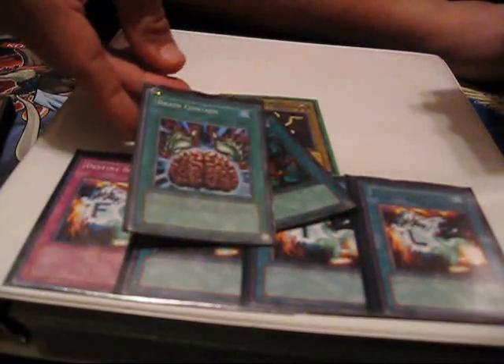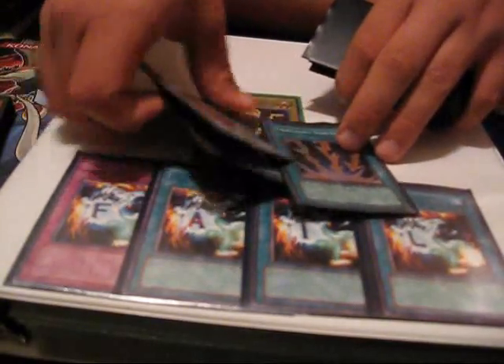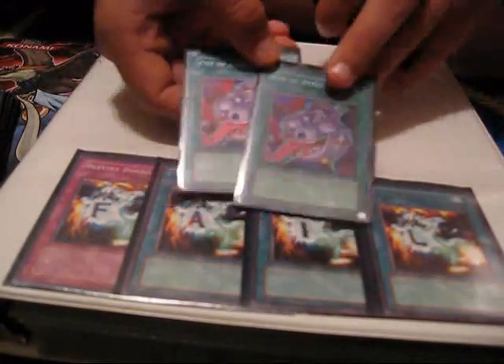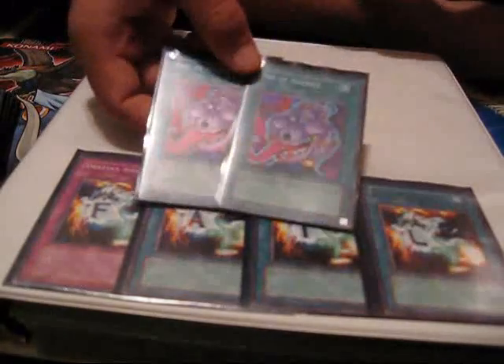Heavy Storm, Brain Control, Vortex — those are the staples, everybody knows what those do. Mind Control for Synchro plays. Two Pot of Avarice — since so many things go to the graveyard in this deck I put these in so I can just keep reusing all of them, especially the Rescue Cat.